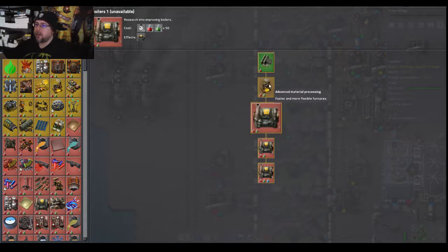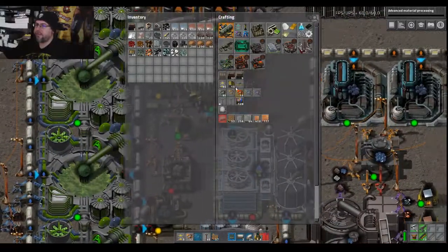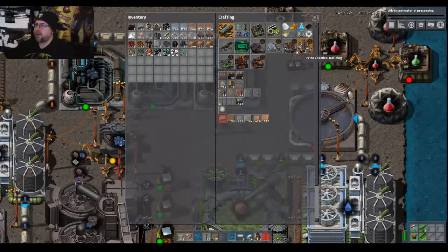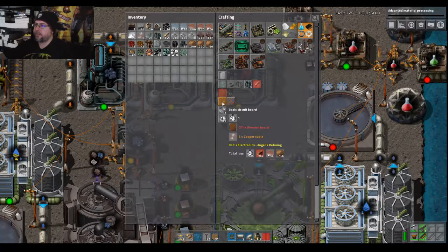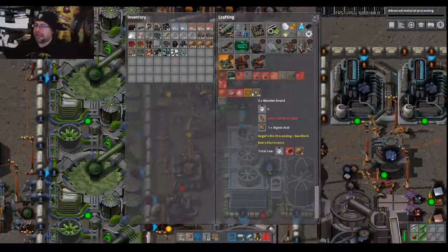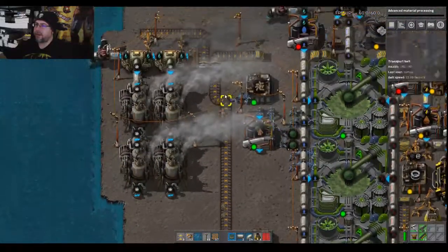Oh geez, we've got to go through steel furnaces first. We have 13 arms and we're missing basic electronic circuits, which are missing because wooden boards are missing. Wooden boards need more cellulose fiber. Gross — can we burn this? There's no fuel value, so I guess not.